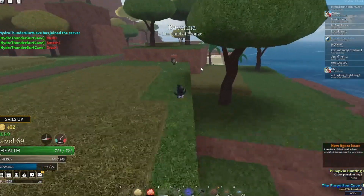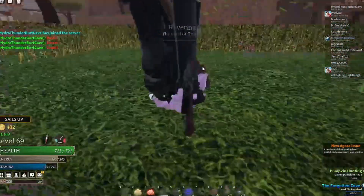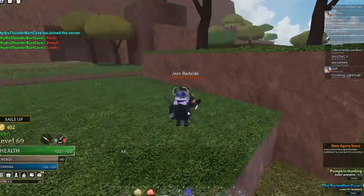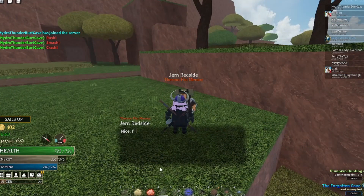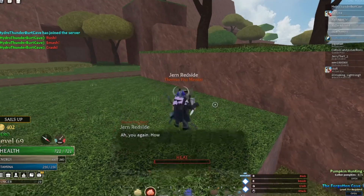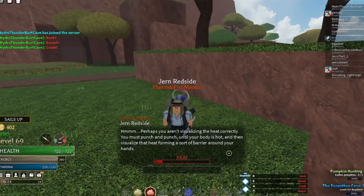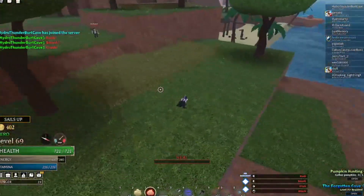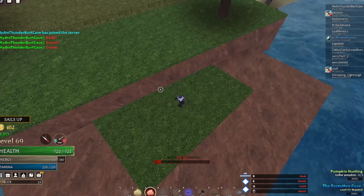Right here is the fire pistol. There we go. Let's go out of here. Talk to this guy, do his quest, come down here, and dig for a treasure thing here.